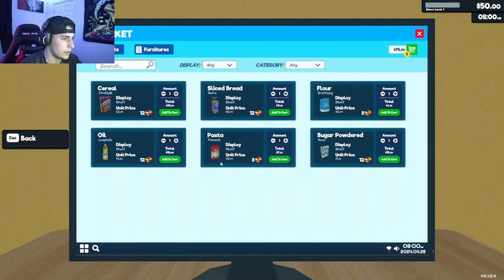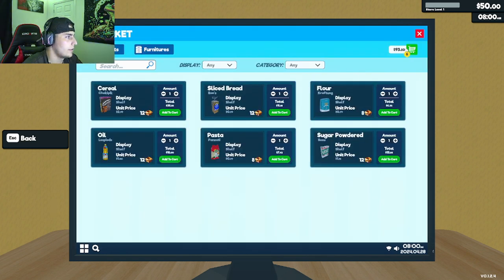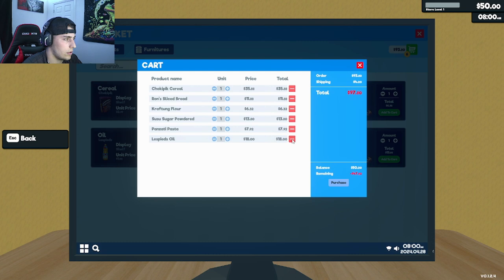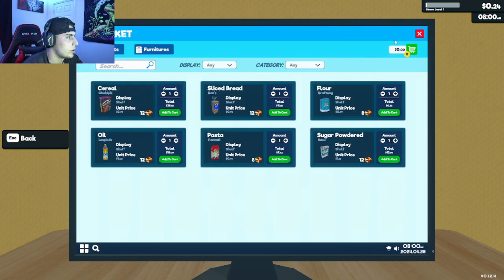This game is pretty much all about adding groceries and expanding to create our supermarket. The end goal is to have an amazing Walmart-style supermarket. Without further ado, let's purchase — okay, I cannot purchase this yet. Let's go into my cart and take some things off, then purchase the basic stuff.